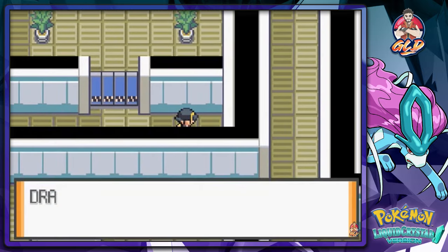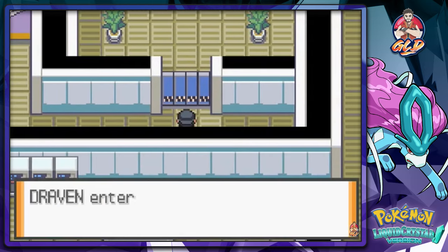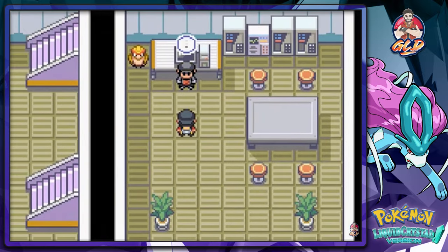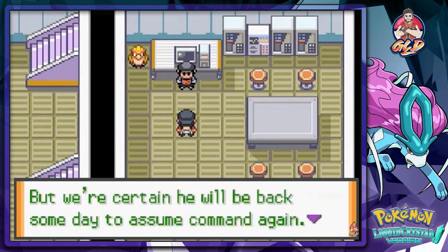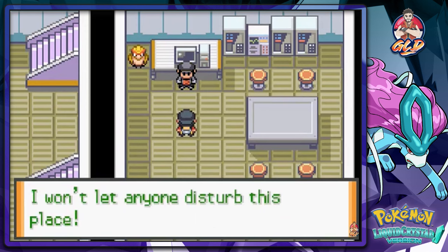Ultra Ball — how you doing there? I think this is the room. The door's closed, have to enter the password. And there we go — open up. And is this the boss? No, it's not. 'Who are you? This is the office of our leader, Giovanni. Since disbanding Team Rocket three years ago, he has been in training. We're certain he'll be back someday to assume command again. That's why we're standing guard. I won't let anyone disturb this place.'